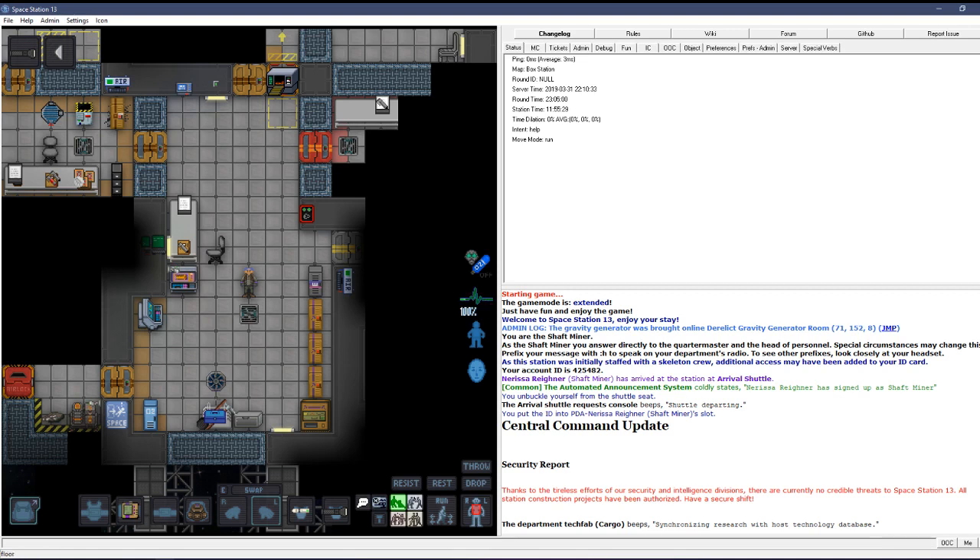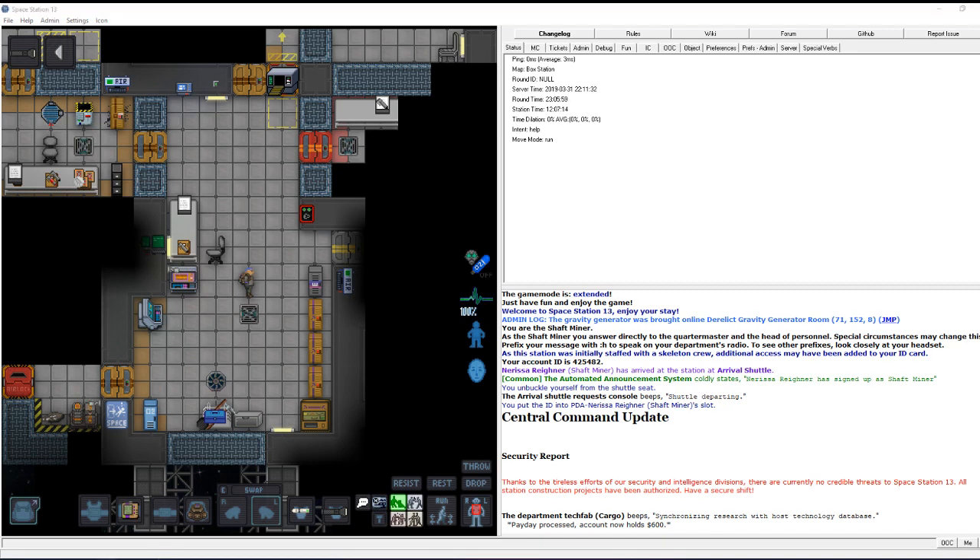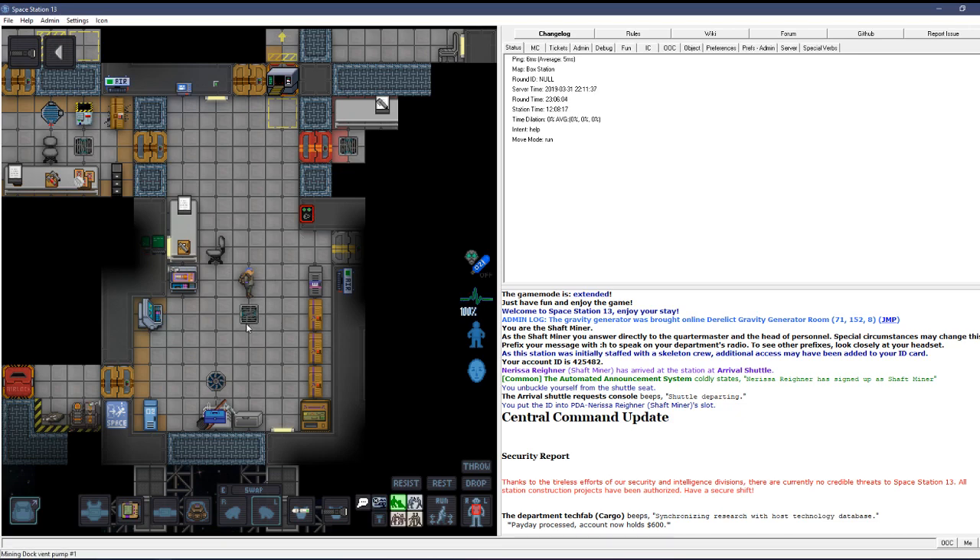I've seen a couple of requests for shaft miners, so here we are. Shaft miner is not something I play frequently, so there's going to be missing information. I'm not going to be able to teach you everything, but I should be able to get all you new players started. I'm also not recording my mouse — I've forgotten how to do that.